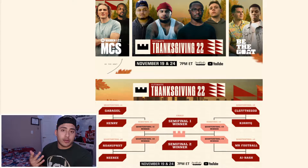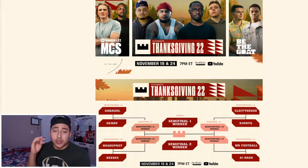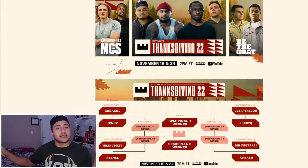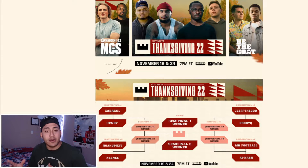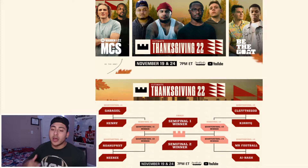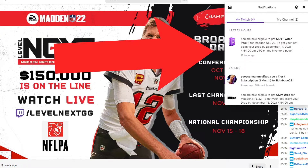To receive the free Randy Moss, you have to first link your EA account with your Twitch account — without that, everything's ruined. Then just leave the computer on and let the stream run. At the very end of the stream you'll see a pop-up giving you the option to claim your token.